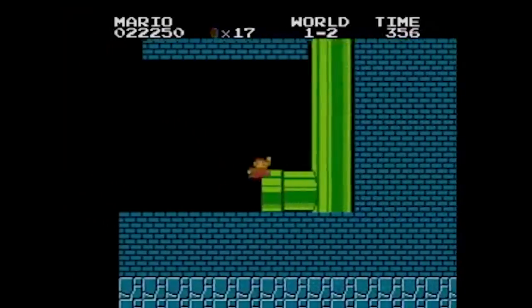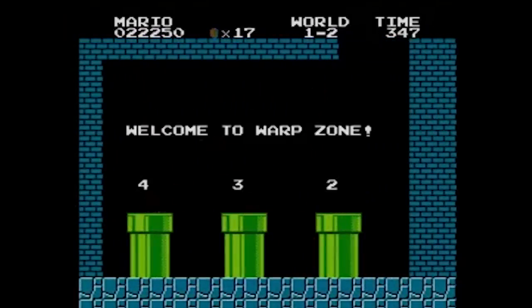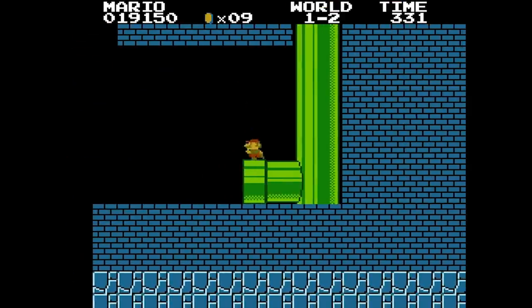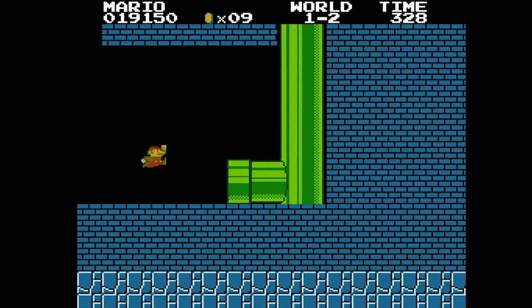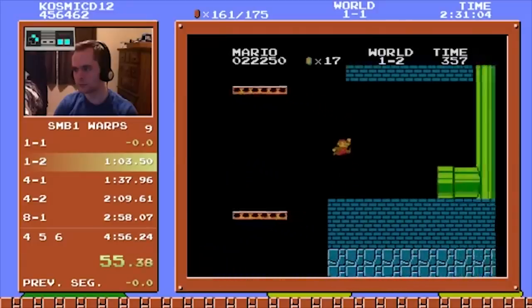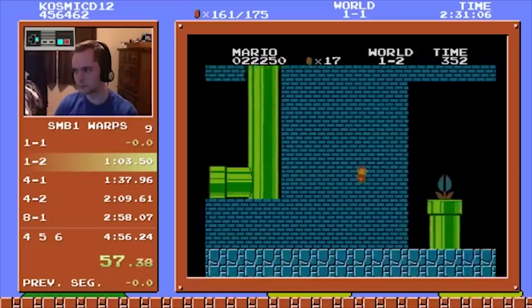Another glitch that speedrunners use is the pipe clip in World 1-2 that allows them to get to the warp area much faster. This is almost as hard as the flagpole glitch, and after a long time of frustrated tries, I only ever did it once off camera and couldn't duplicate it. So once again, here's Cosmic. As you can see, he actually clips through by quickly letting go of both B and A, then pressing left, and just tapping A to get through.